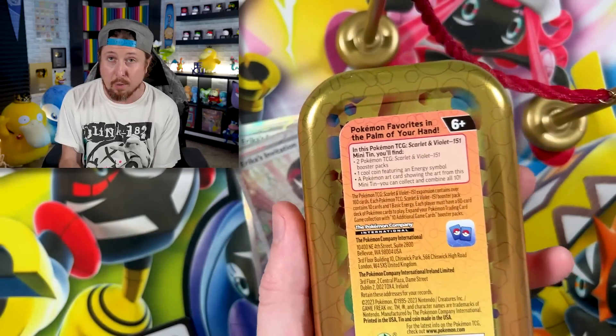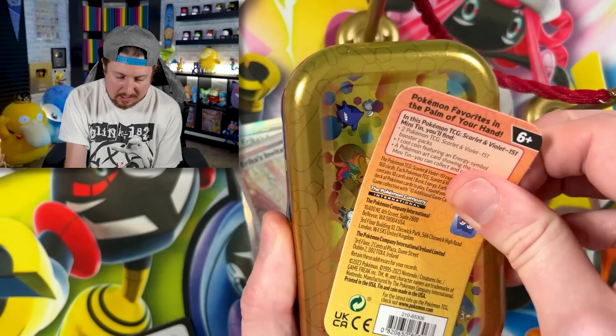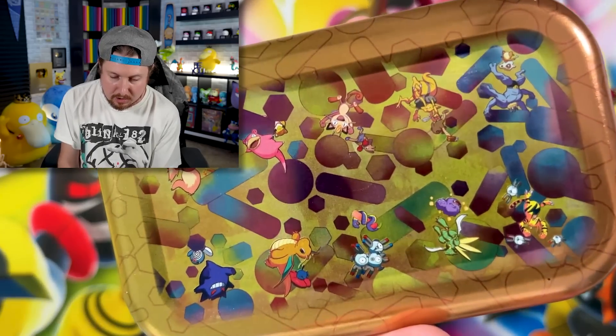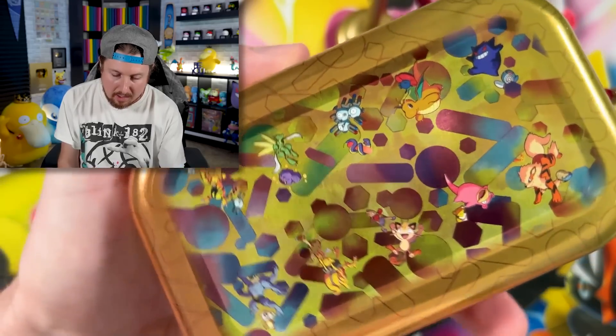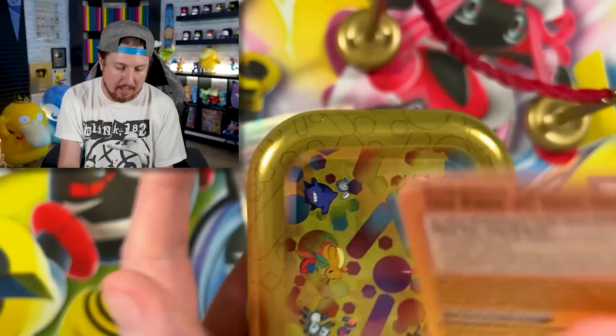Energy — put that in the filing cabinet. We got Meowth up next for our Pokémon opening. Here is the back of the Minitin, and if you take this part off, there's the entire image right there on the back. It's kind of hidden — a lot of people don't know that's back there.